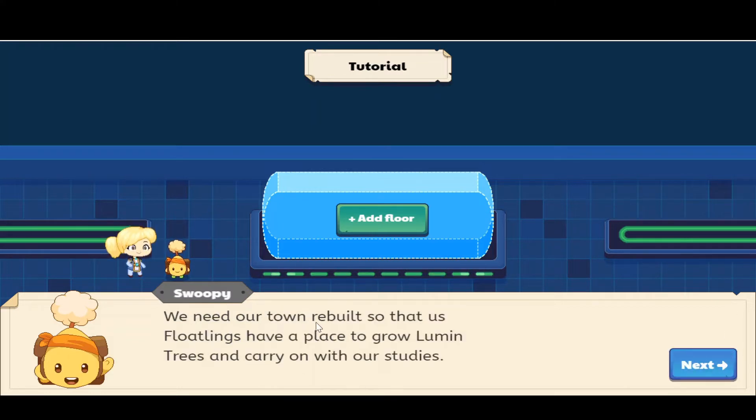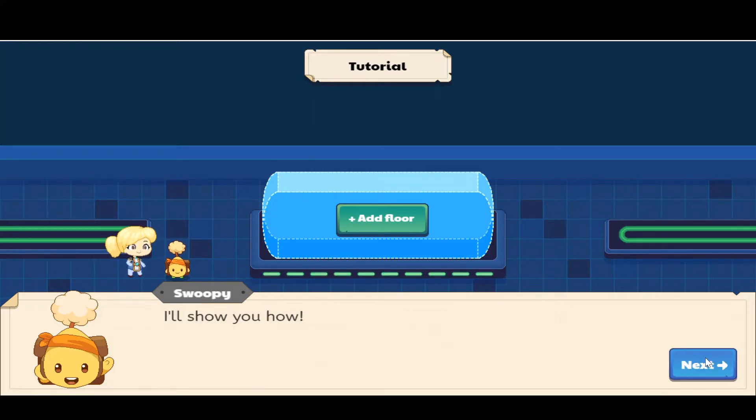Swoopy is a floatling. We need our town rebuilt so that the floatlings have a place to grow lumen trees and carry on with their study. The puppet master wrecked all the towers, so now you have to build houses. Swoopy will give us a tutorial on how to do it.